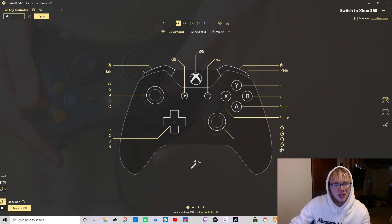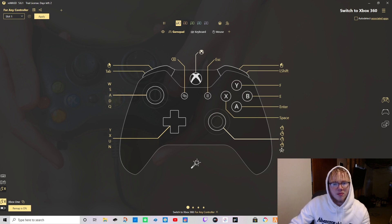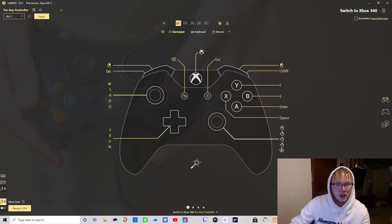For B I have E - E is basically how you access things, like when you're collecting items, going into a store, or opening a menu. For Y I have F - F is how you get in and out of your car, just like actual GTA. For X I have the spacebar - that's your jump button and your roll button while you're shooting, just like actual GTA.